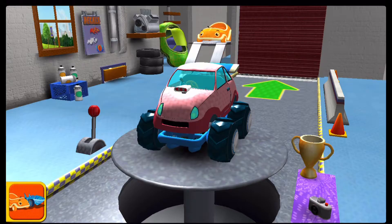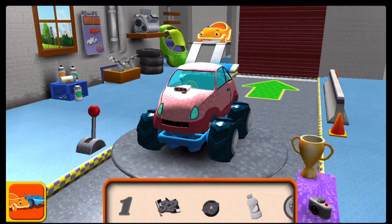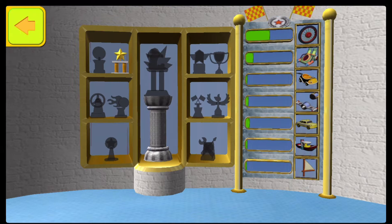Welcome back, Uniracer! Extra parts! Details! This is your trophy room! You can see the trophies you've earned and check your progress unlocking new car parts! Keep racing!